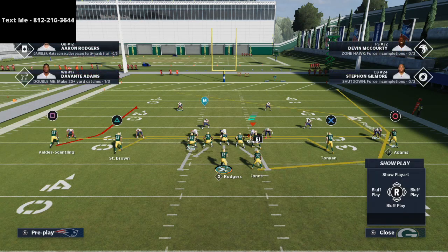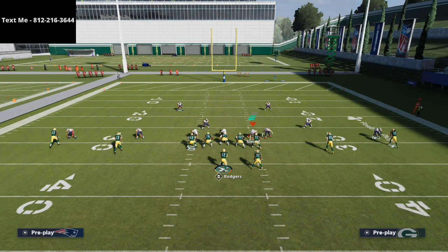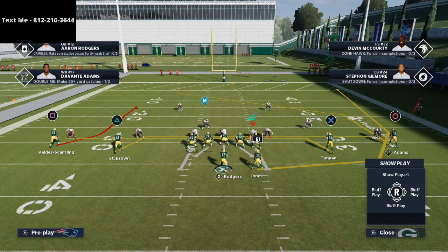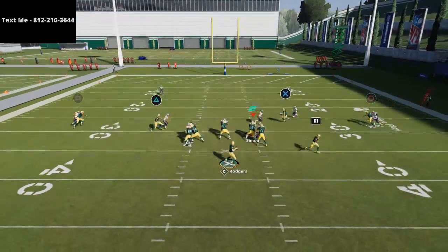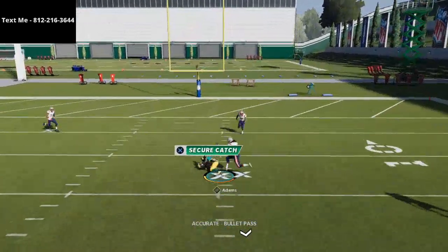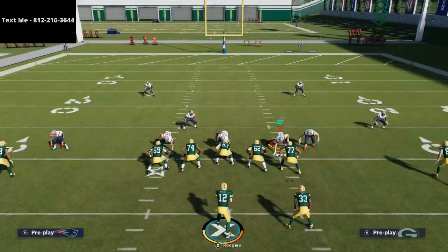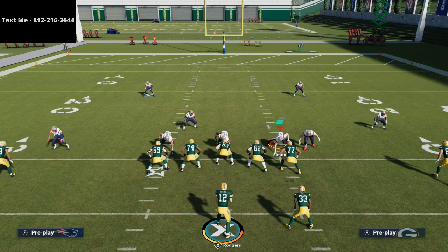As a general rule, if you think it's man you're probably right, and if you think it's zone you're probably right. You're going to think it's zone if they're looking at the quarterback, and you're going to think it's man if they're looking at the wide receivers. Here everyone's looking at the wide receivers, so I know it's man coverage — and I know that this inside post from Curl Wheel in the Arizona Cardinals playbook is going to absolutely torch man-to-man coverage over the middle.